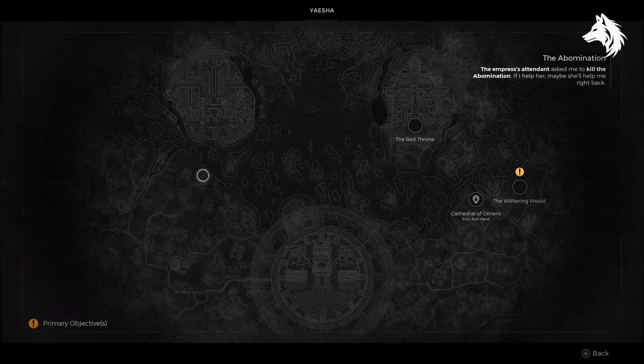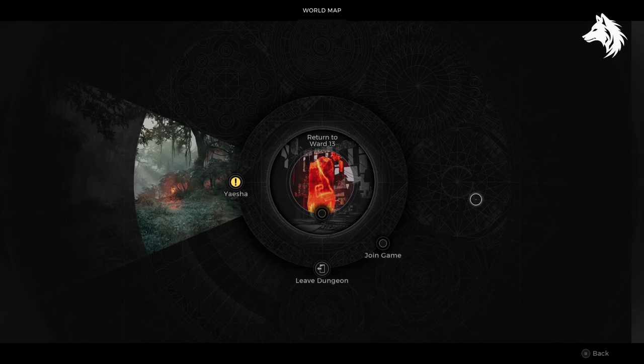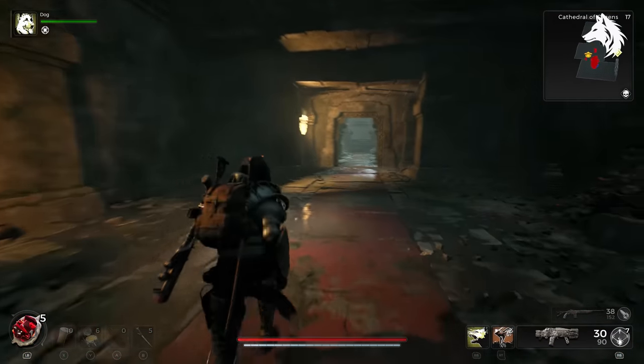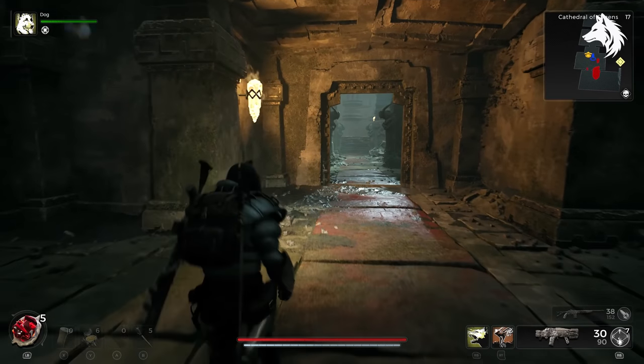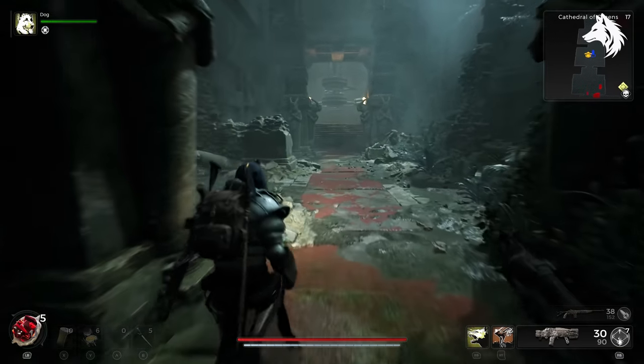Next, this one was the most difficult weapon for me to get so far — the Sagittarius. The reason being I rerolled the area 14 times before the Cathedral of Omens finally spawned. Basically you need to keep doing the Red Keep then the Withering Wield which only ever has two doors inside.